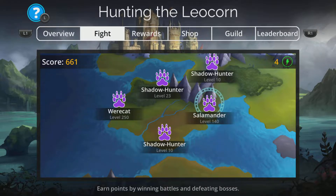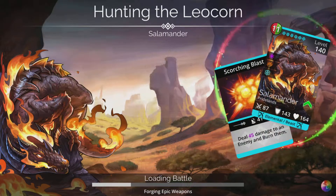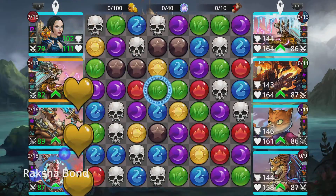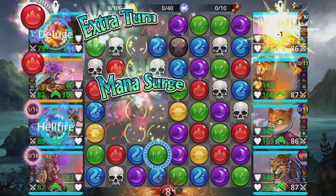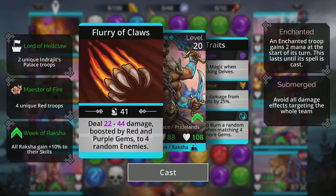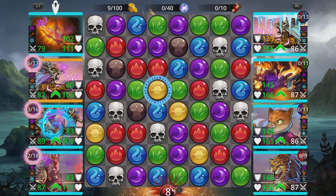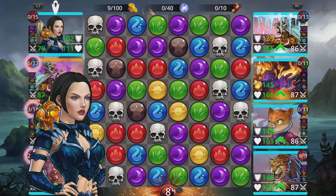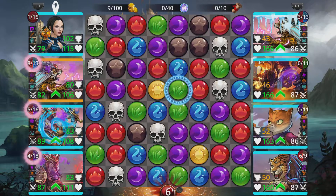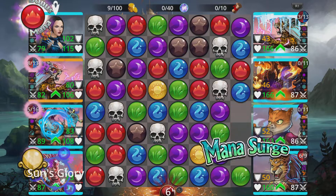We've got a couple of extra event sigils — I'll be able to show a couple more. I think that worked better when those two troops were switched around like that. So Hellclaw Mage in second place and Indrajit in third. Cast Summer's Fury as soon as it's ready to go. Try and get blue if we can, because that's going to charge up everybody else, and if you can't, just pick up more red.